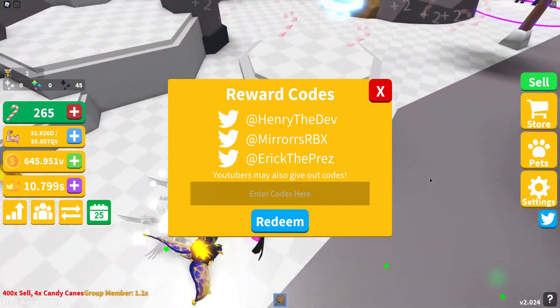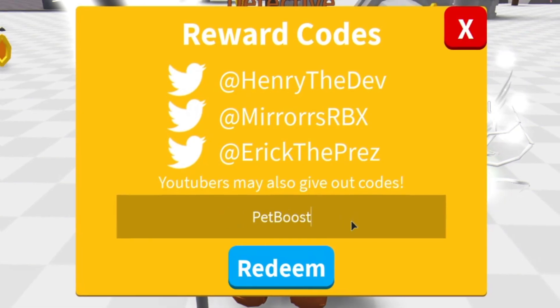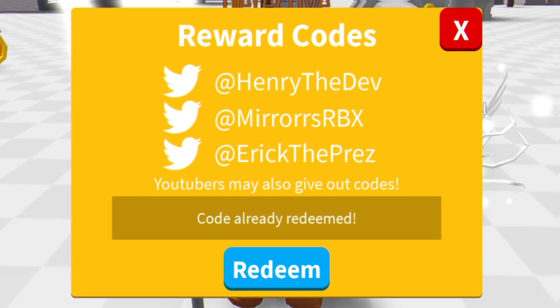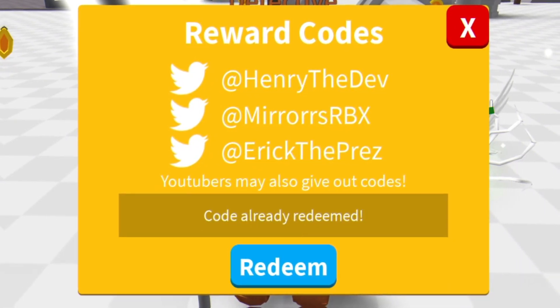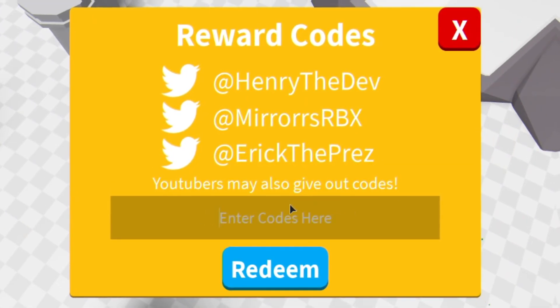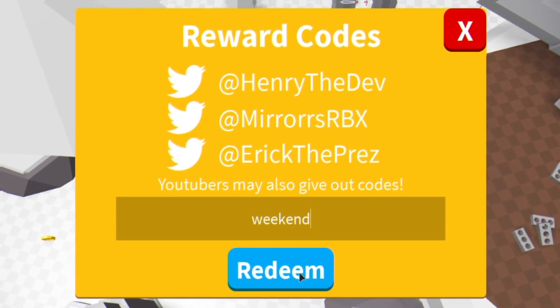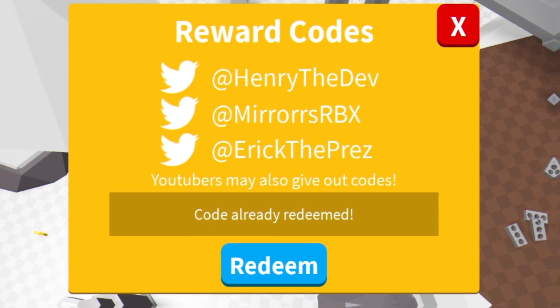With all of that out of the way, let's get into these Saber Simulator codes. The first code today is going to be 'PetBeast' — redeem that right there with the capitals. Make sure you watch the video all the way to the end because we might have some awesome codes you've never entered before. Next we have code 'voidGG', redeem that right there. After that, you have code 'weekend', enter that one in. After that, you've got code 'yippee', redeem that right here.